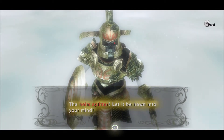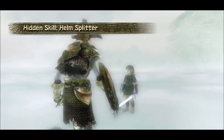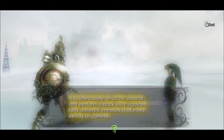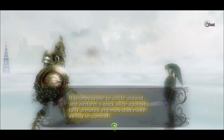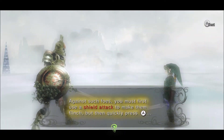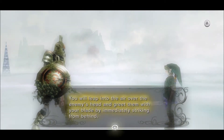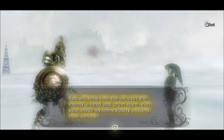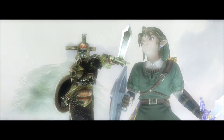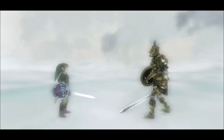Let it be hewn into your mind. It is impossible to circle around and perform a backslice against fully armored enemies that move swiftly in combat. Against such foes, you must first use a shield attack to make them flinch, but then quickly press A. You will leap into the air over the enemy's head and greet them with your blade by immediately striking from behind. This is the Helm Splitter! Show it to me! Okay, let's do it!